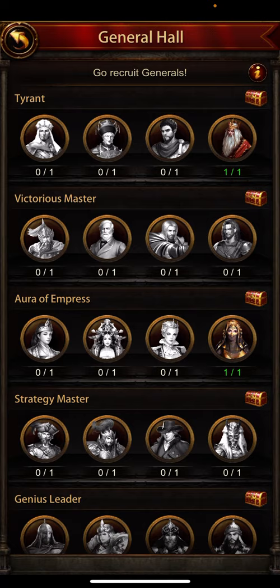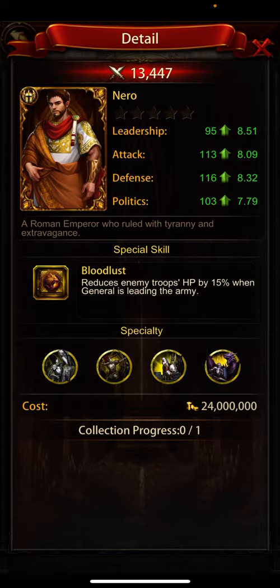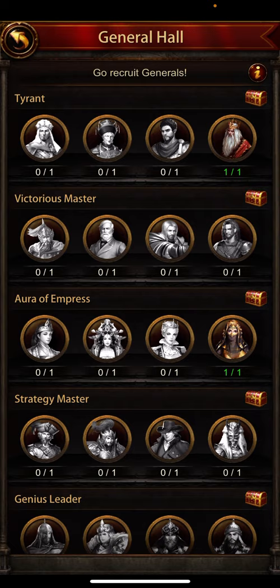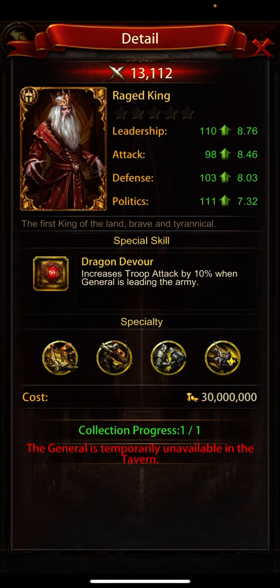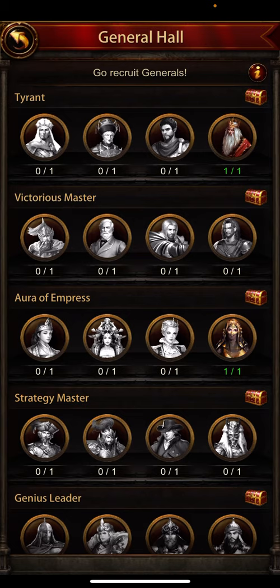Once you have all these generals — in the first row when you get this one and this one, and Risen King — most people get Risen King from the spinning wheel. I have sold this one already; I got this general twice from the spinning wheel and sold it for gold. Once you receive the generals, all these options will be unlocked and you can claim this chest.